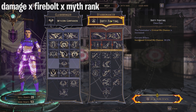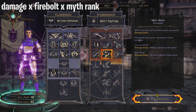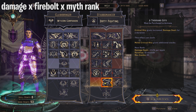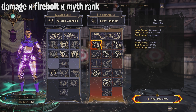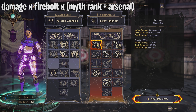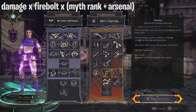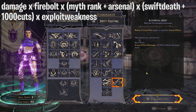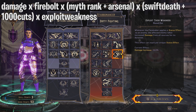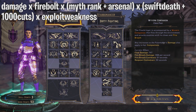Now let's apply skills from Stabomancer: Arsenal, Swift Death, Exploit Their Weakness, and A Thousand Cuts — four weapon damage skills. Arsenal is additive with our Myth Rank. Swift Death is additive with A Thousand Cuts. Those two groups are additive within themselves, but multiplicative with everything else.